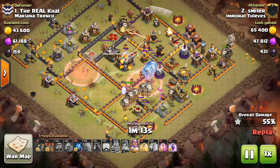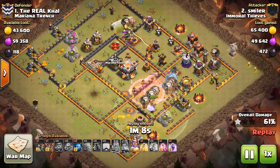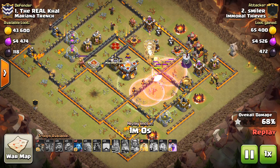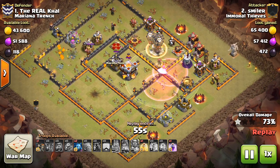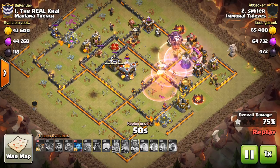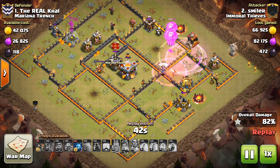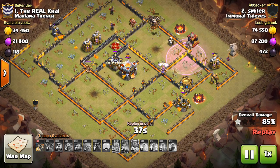You can see how late he's saving that warden's ability — he still has it. You want to save the warden's ability towards the end, because that's when the lava hounds pop. That's when you need the balloons to get that invincibility for a few seconds, because the balloons will go down very quickly to max defenses, especially air defenses, if there are no lava hounds tanking. Typically the lava hounds will be toast by the end of the attack, so save that warden's ability as late as you can. The last rage and heal were questionable whether he even needed them — he pretty much crushed this base.